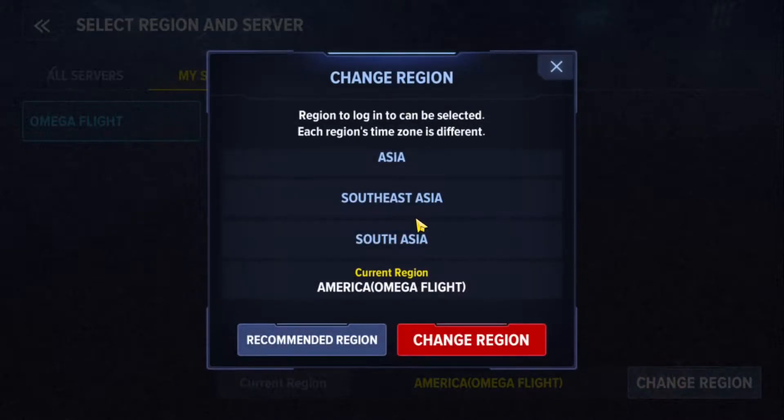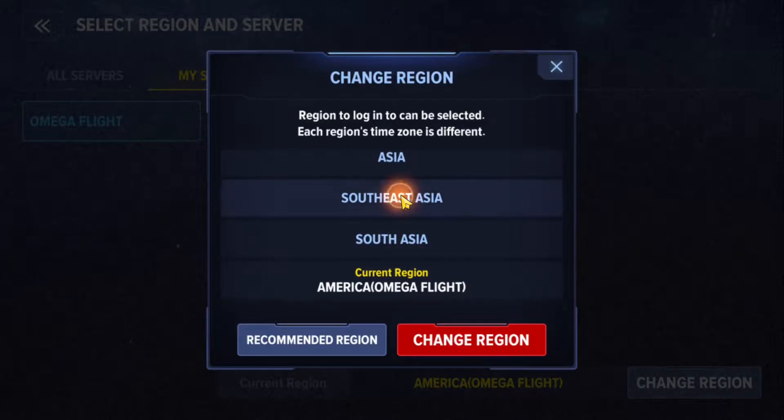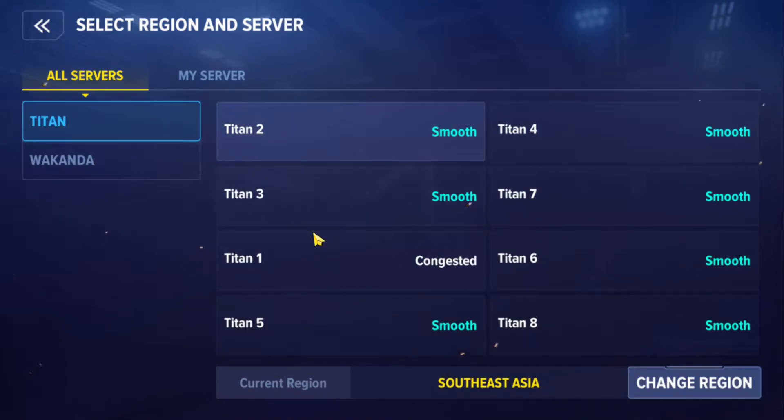Click on 'Change Region' and choose the region where you want to play. For example, if I want to go to Southeast Asia, I choose Southeast Asia and then click 'Change Region.' Make sure the first time you are logging in, you are choosing the correct server — otherwise, if you want to play with your friends, you may not be able to play with them.